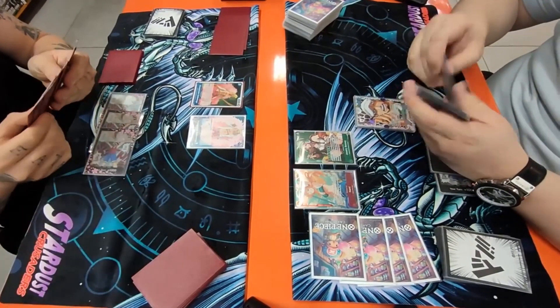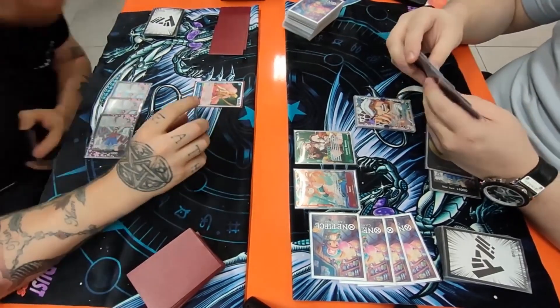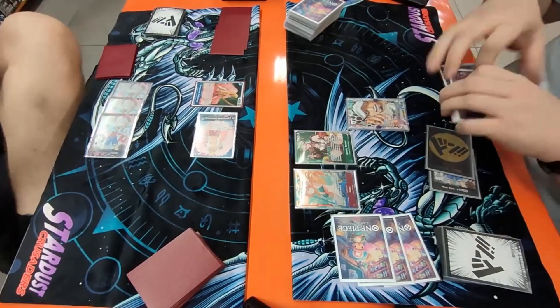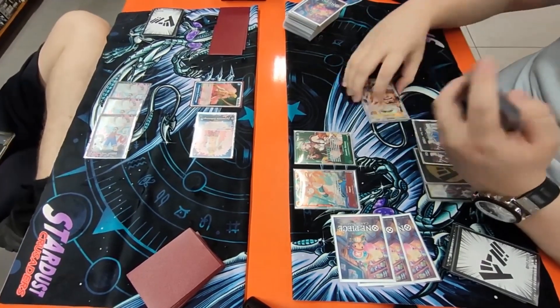He goes ahead and plays his free cost Doflamingo and stacks his deck, putting them all on top — he's probably just going to swing five at life. Do we choose to take it? We do choose to take it. Interesting choice. We go up by two Don there.